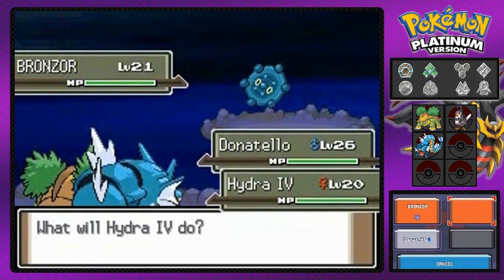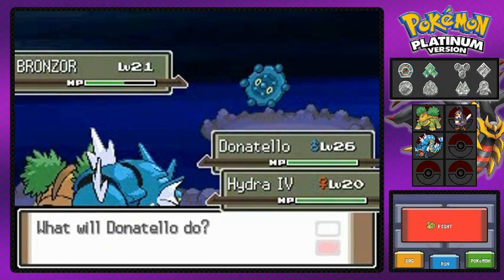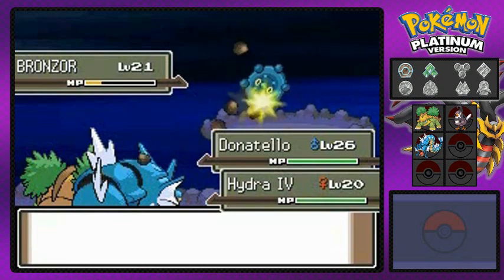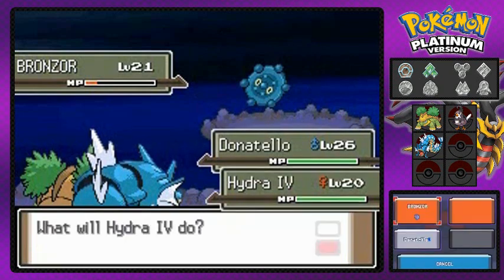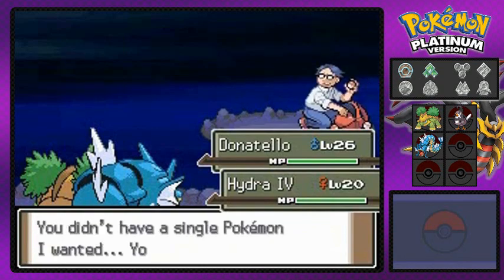Bronzor is a Psychic type, so Bite should do quadruple damage. I go with Bite Attack but then switch to a different move — completely forgot it was Psychic type, things you realize when you're not doing a live commentary. We're just nipping at it over and over. Say goodbye to Bronzor — we defeated them.